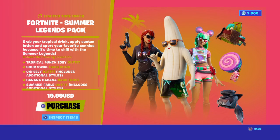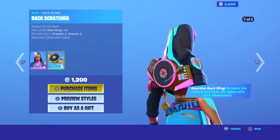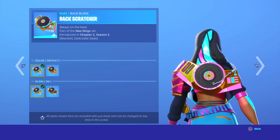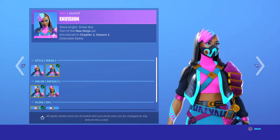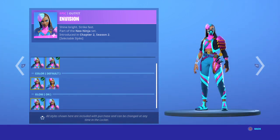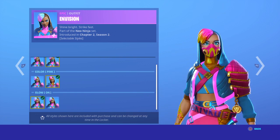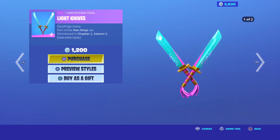We got the Envision with the back bling Black Scratcher. The Black Scratcher has pink and glow off with the default style. Then we've got the Envision with the selectable style with the mask on — I prefer that with the selectable style pink or default. For the clothing we have glow on or glow off; I prefer glow on, it makes it a little cooler. Then we got the light knives.